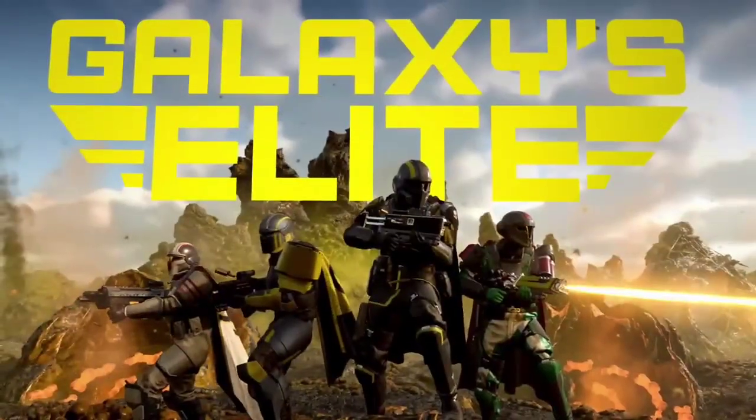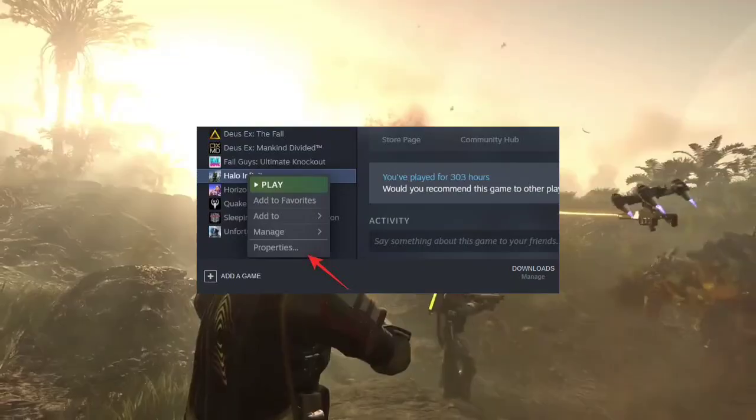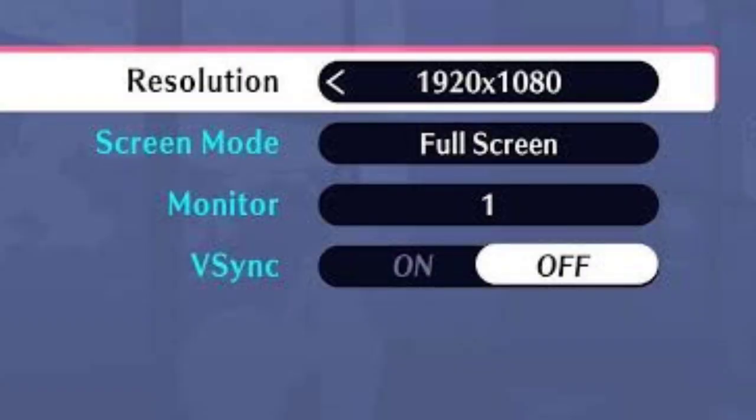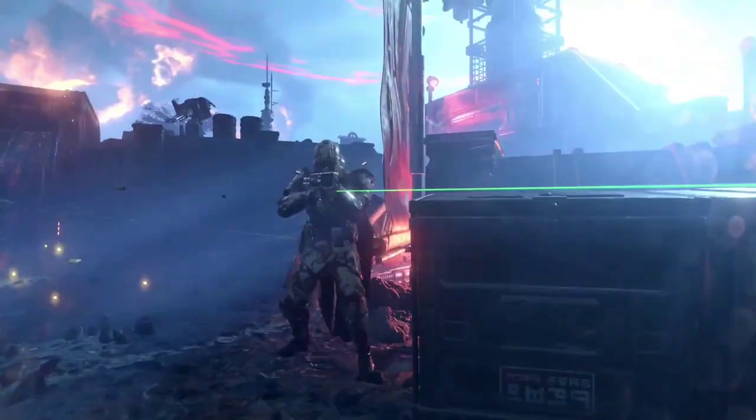5. Repair missing or corrupted game files — verify the integrity of game files through the Steam library to repair any corrupted or missing files. 6. Adjusting display settings — experiment with different display settings such as fullscreen, borderless windowed, or windowed mode to see if it resolves the black screen issue.